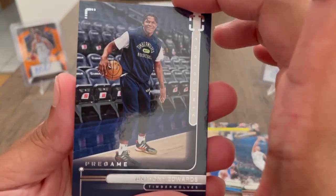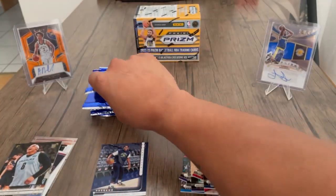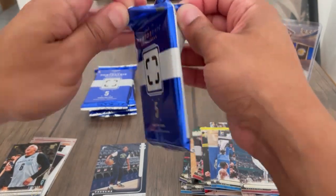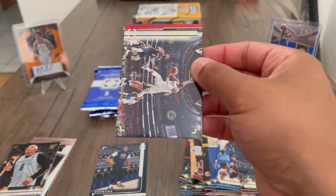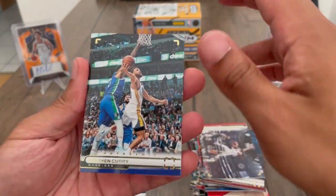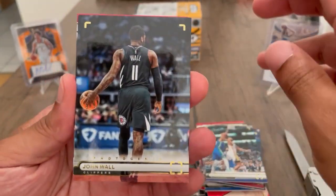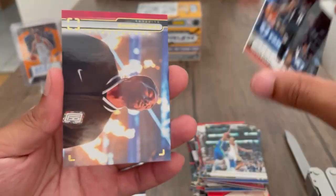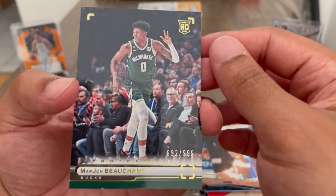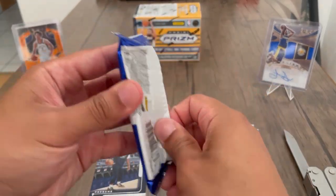Okay, Ant pregame — I guess it's another insert, we'll take that. I need an Ant auto in my life, dude's gonna be a monster, he's still young. Let's see what we got here — PG. PG was the greatest player to a lot of these up and comers, he was cold, he's basically a taller Kyrie. Steph — definitely take anything Steph. John Wall, that's a good picture. We got Kawhi out here thinking about something. Then we got a B-Champ numbered to 999 — I think all the rookies at minimum or maximum will be numbered to 999.